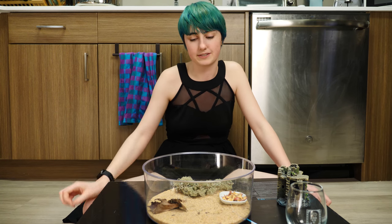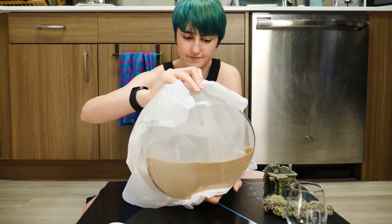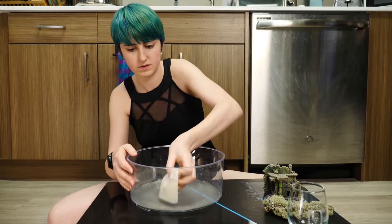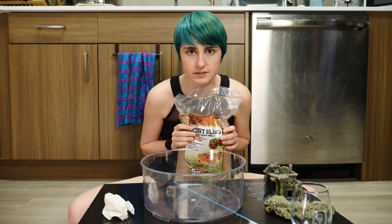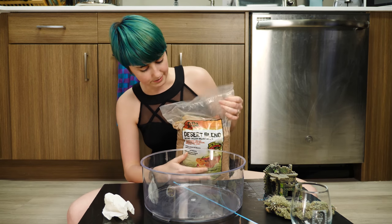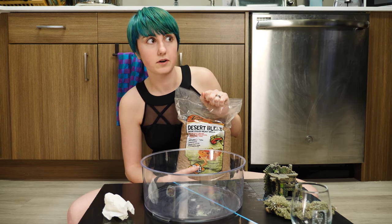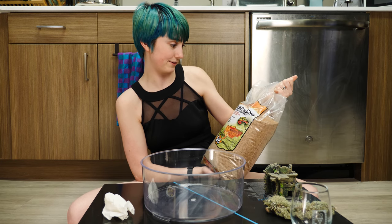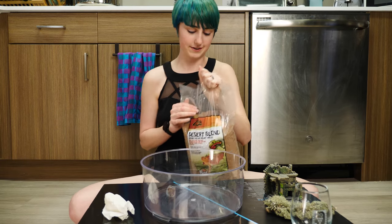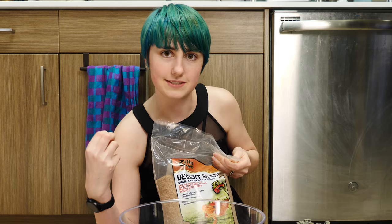Today I'm going to change out his sand and try to do this with minimal mess. I think I'm ready to put in sand. Since these guys belong to the desert they prefer sand. I read you're not supposed to give them calcium sand — you're supposed to do desert blend or quartz sand. We got desert blend, which is apparently ground English walnut shells. You don't want to give them dirt because that can clump up in their joints, and it's not good for them.